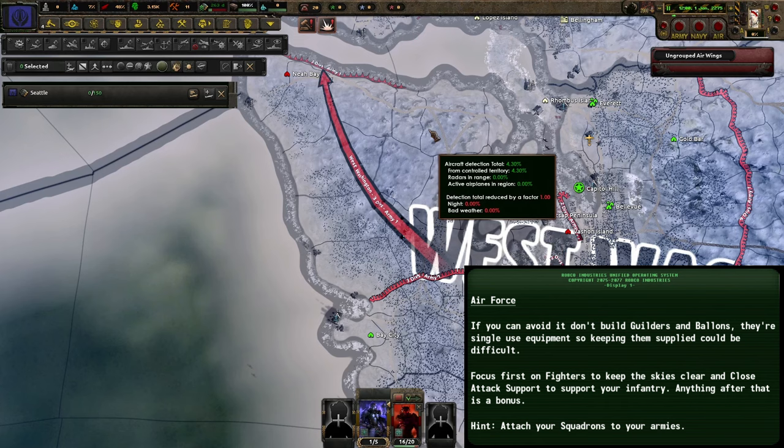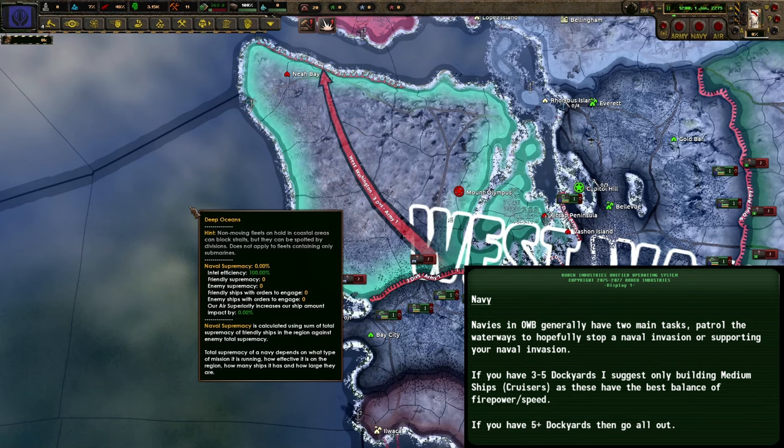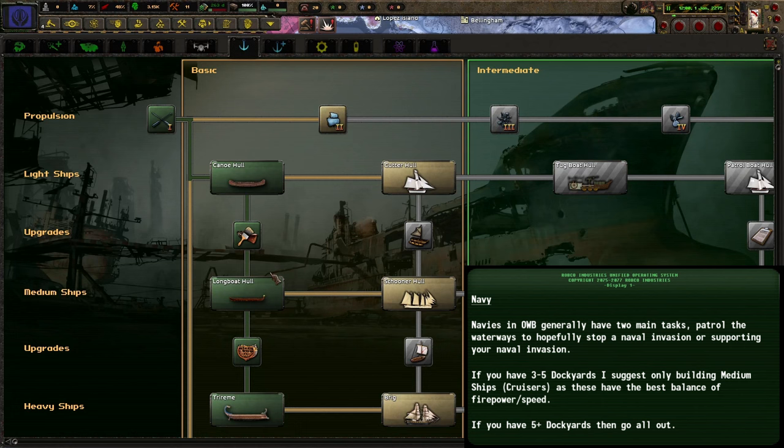In Old World Blues, the navy generally has two main tasks: patrolling waterways to stop naval invasions, and supporting your own naval invasions. If you start with three to five dockyards, use only the medium ships — effectively cruisers — as these have the right balance of firepower and speed. If you have more than five dockyards, you can field a full mixed navy with light, medium and heavy ships to take on any opposing fleet.